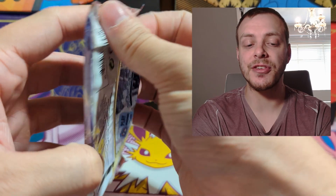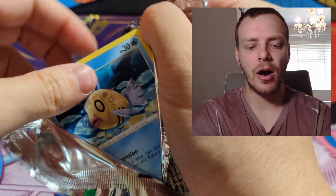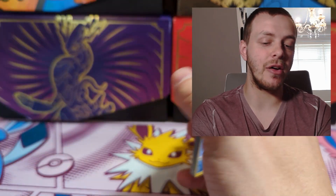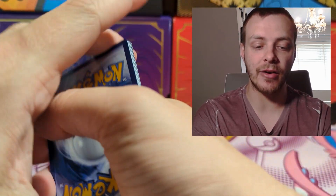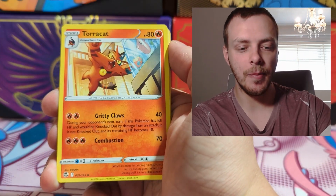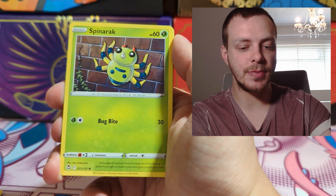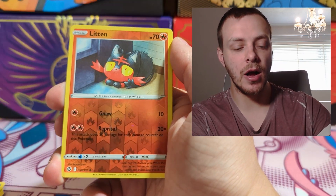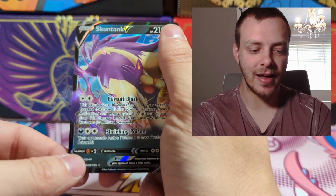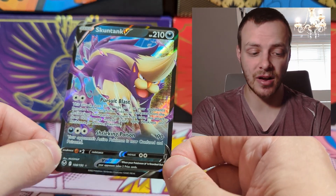Now on to the two packs where we want to hit something — we want to get that alt art Lugia. I almost forgot there's a Pactrick in Silver Tempest actually. I am so used to opening Scarlet and Violet era. Metal Energy, Cyclizar, Torracat, Dragonair, Feebas, Fennekin, Spinarak, Beldum, Quagsire, Reverse Holo Litten — that's fine. And we get Stantler V — okay, that's nice, that's not the Lugia, but a V card, I will happily take that.